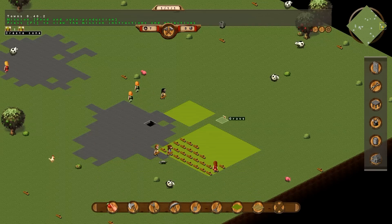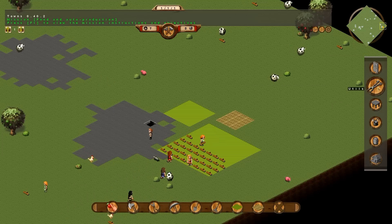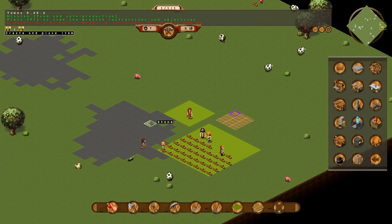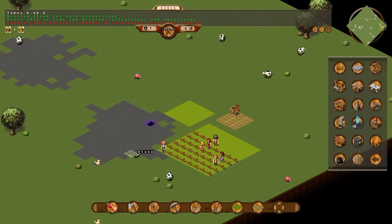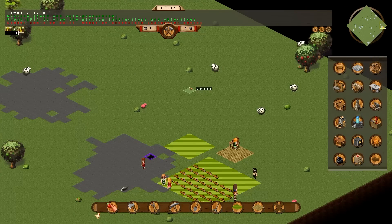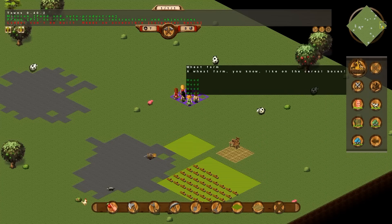Now we need the carpentry to build a ladder so we can get some stones. We can build the required buildings. I've got to wait for the carpentry bench to be made first. Now to create a farm, we choose the till option. Anywhere nearby is good — till just a 3x3 square. Then we go into the buildings tab and choose wheat farm.